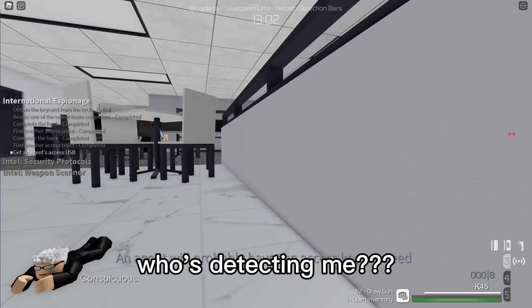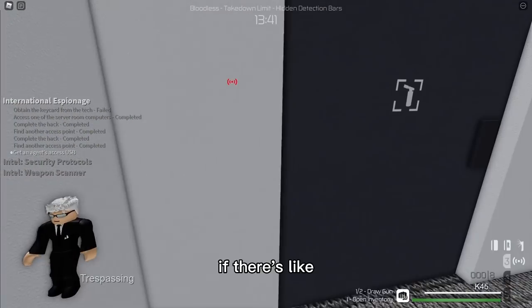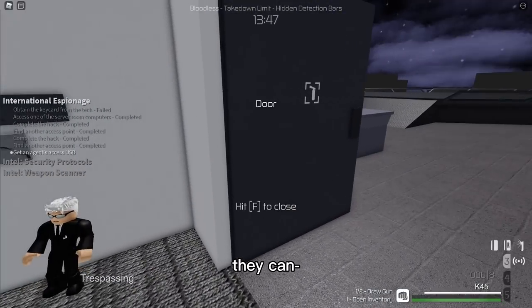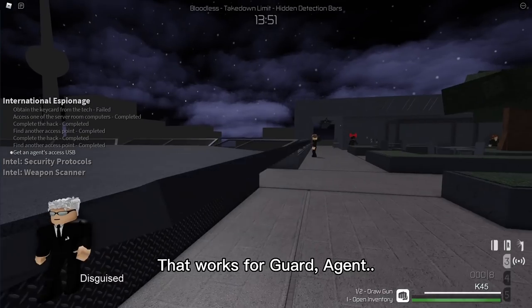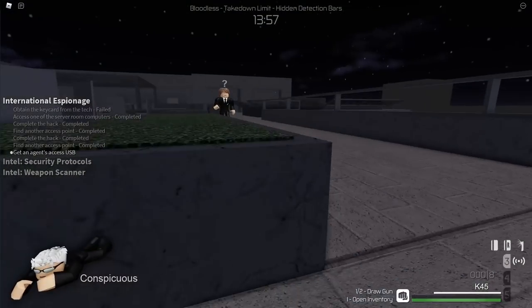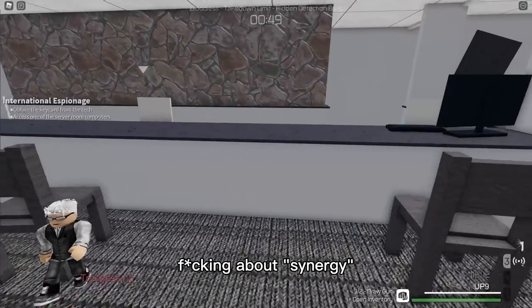Who's detecting me? Oh, it's that guard. If there's an access point with like two doors in between, they can actually use it to walk past. That same goes for guard agents. Talking about synergy.